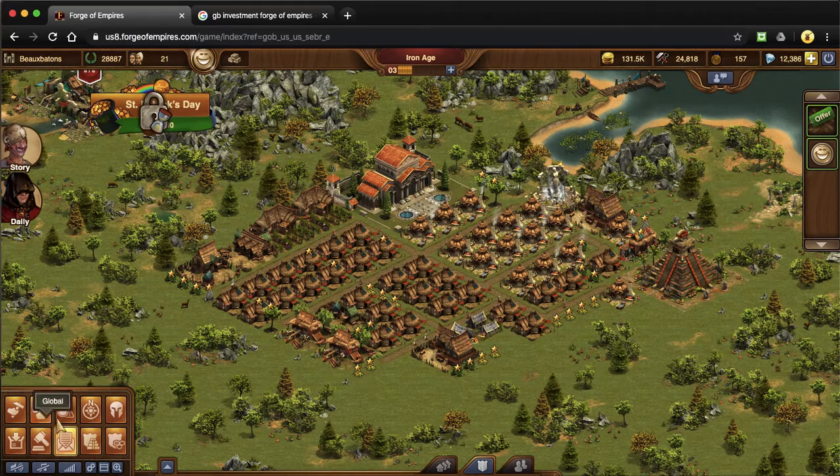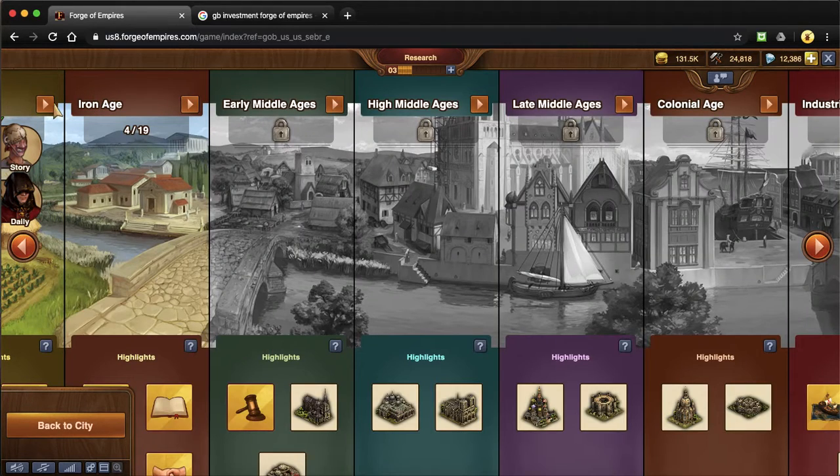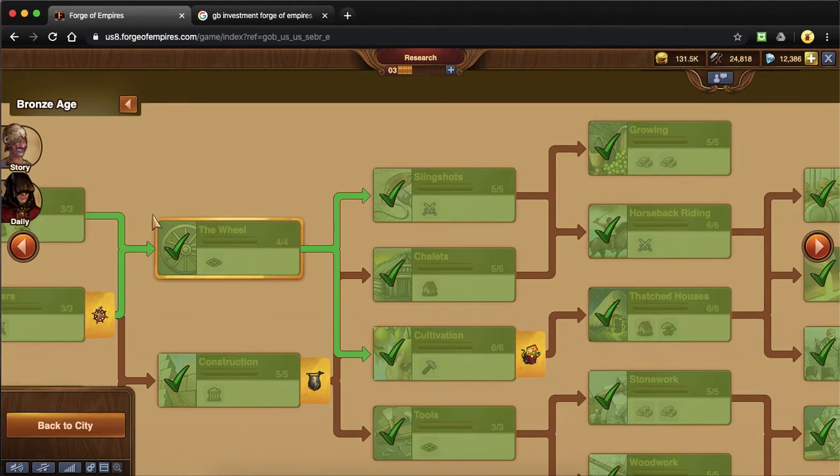Anyway, let's go visit our research tree. First, I am in Iron Age, but the guild feature is not here — it's actually in Bronze Age that you need to unlock. I'll give an update to my city; it's about two-ish weeks old and I'll make a separate video for that. So let's pop back into Bronze Age.